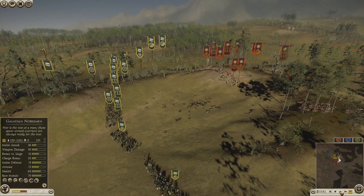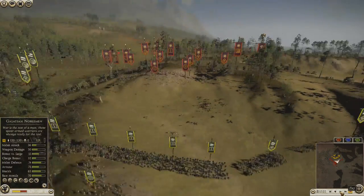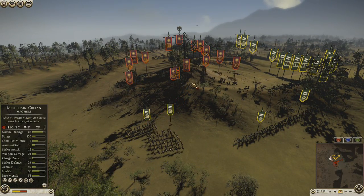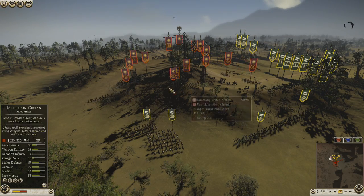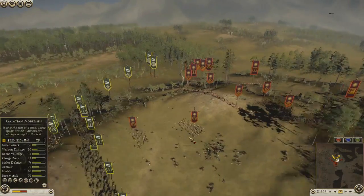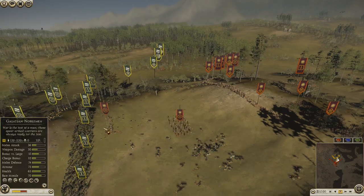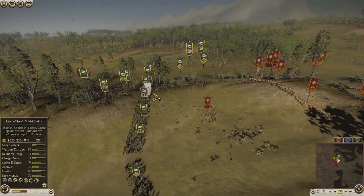I knew that my guys have javelins, so I move them close enough and see what happens. I brought my Raiders on the side to try to do more damage to his Cretan archers — I was going to charge but didn't want to with so many other units around. At this point both Cretan archer units were out of ammo, so he just charged them into my guys, which made my units shoot their javelins into the wrong target.